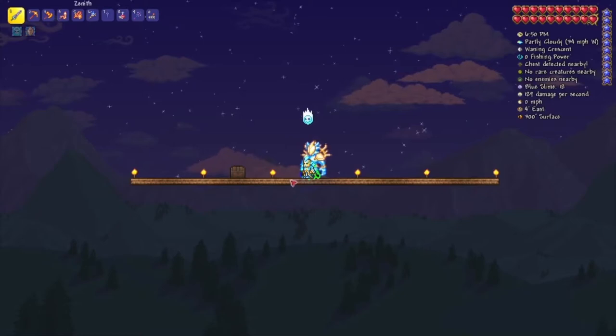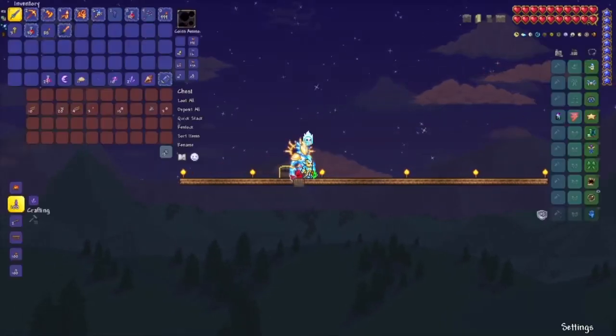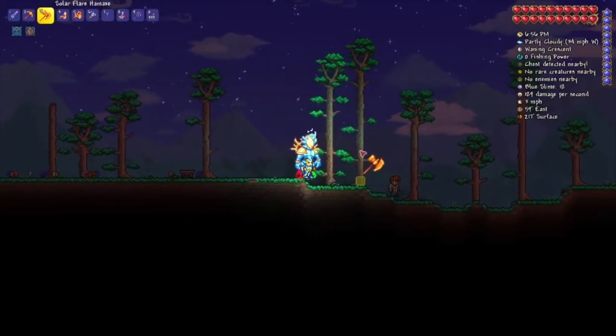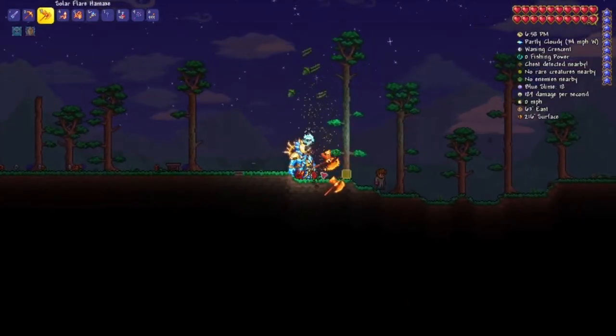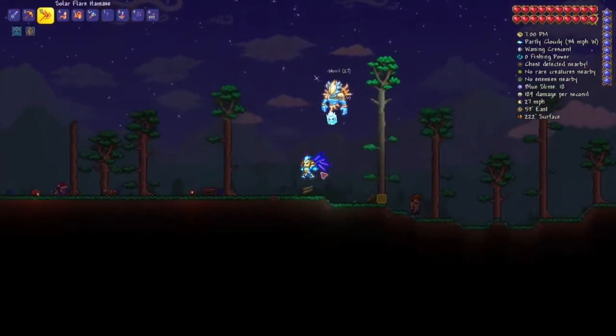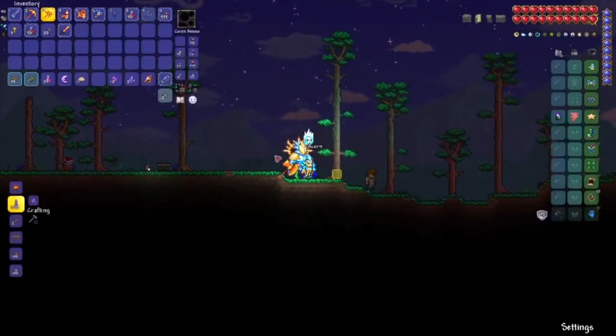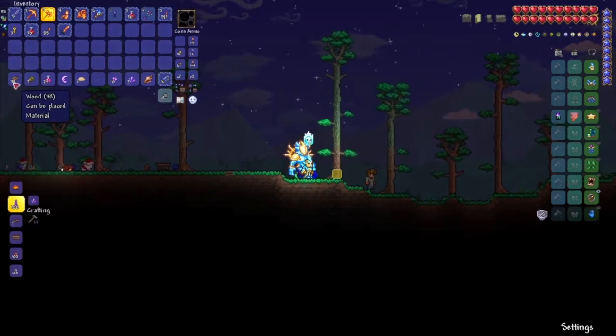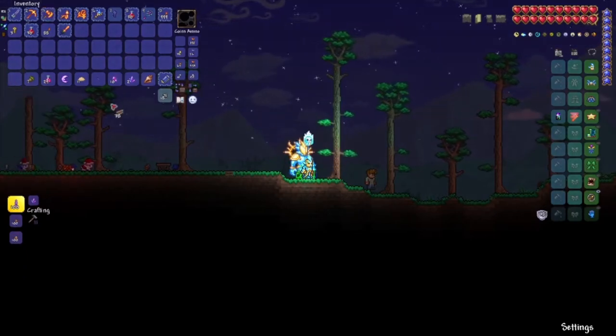The first thing you will need is ten wood. You get wood by getting an axe and coming to these trees and whacking them. Just from one tree, I've already got 38 wood. That's definitely more than enough needed to make a crafting bench.